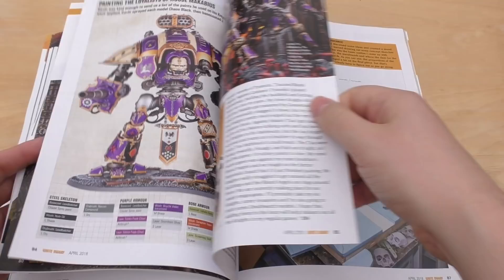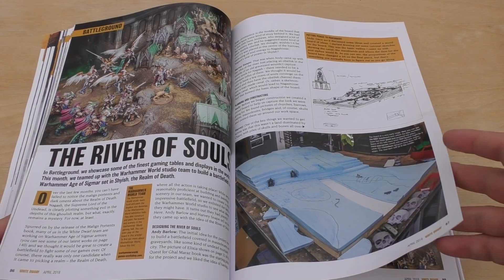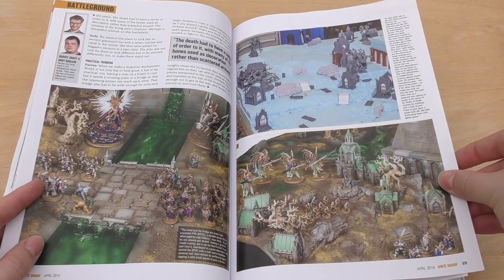Already they're sort of teasing you with the knights — they've got quite a few knights in here. They're teasing you for next month. I'm pretty sure the Castellan will feature in next month's White Dwarf. I'll be very surprised if it doesn't appear in May's White Dwarf, and I'm predicting they'll come out in May for Warhammerfest.